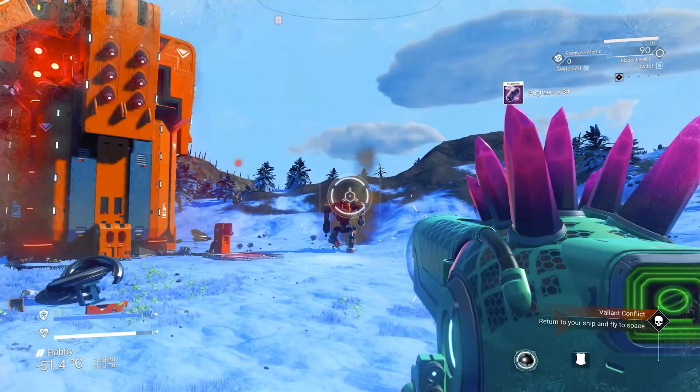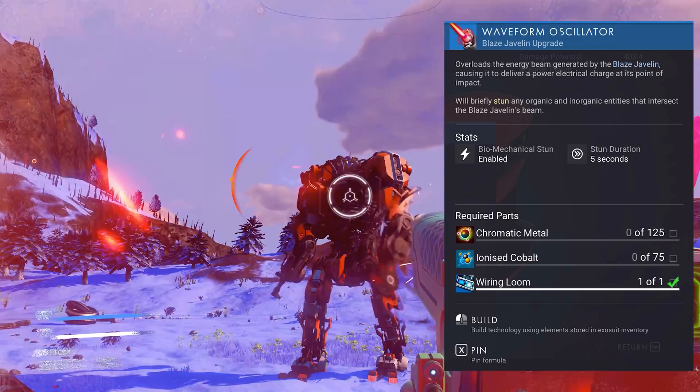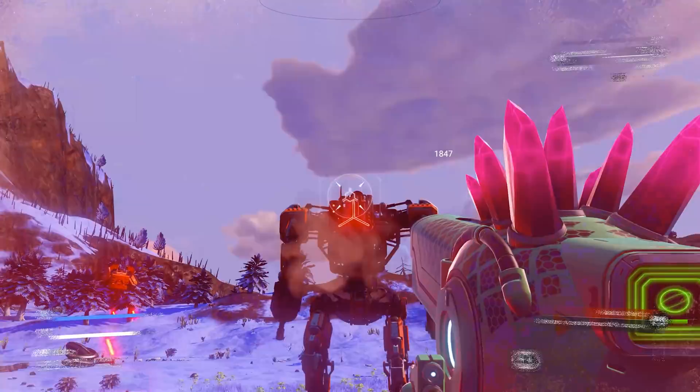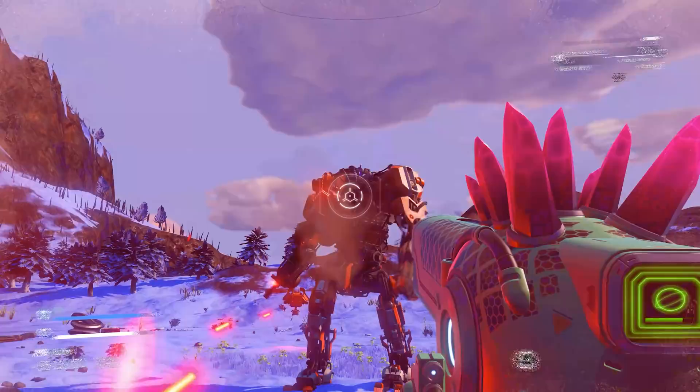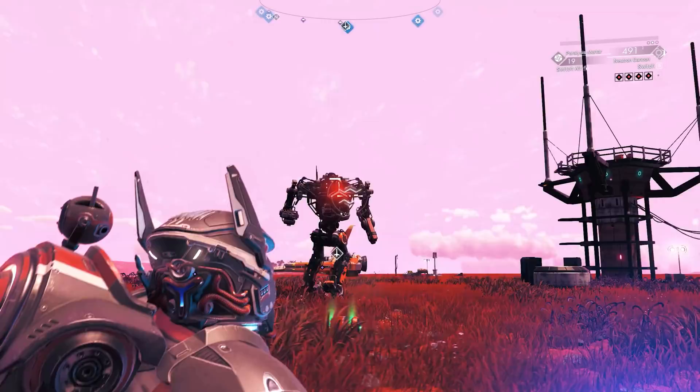This blueprint is also found on the anomaly. Next is the Waveform Oscillator, which is a Blaze Javelin blueprint upgrade, adding a stun effect to shots from the Blaze Javelin. The stun has a duration of 5 seconds and can likely stun-lock your enemy while setting off consistent high damage from the sniping weapon, though the potential to be overwhelmed is now higher in this update. As with the last few, this is a blueprinted technology obtainable through the researcher on the anomaly.